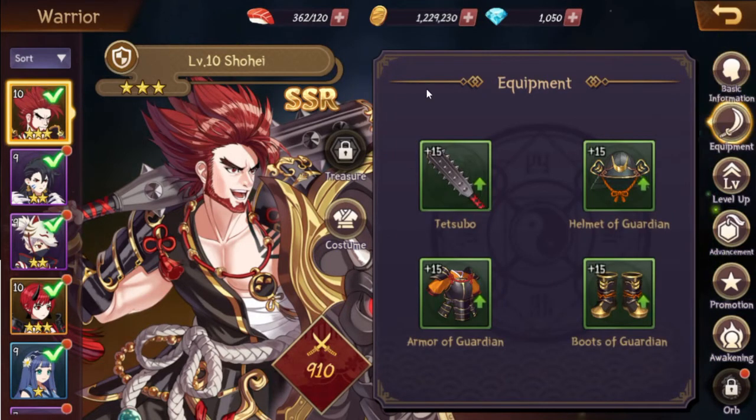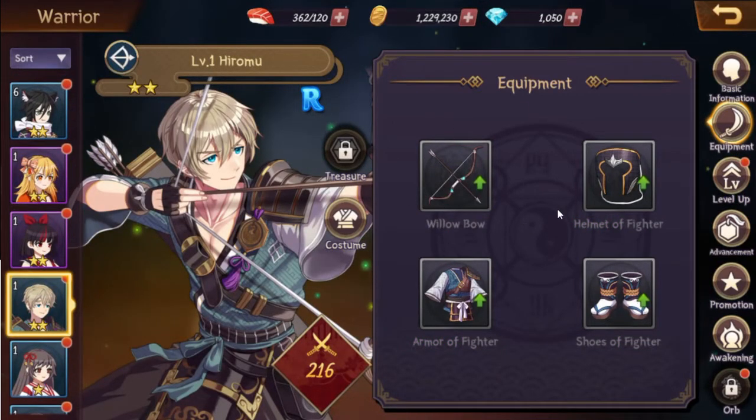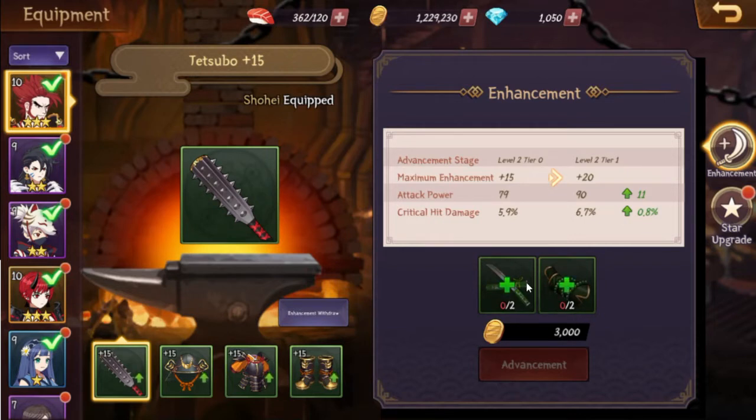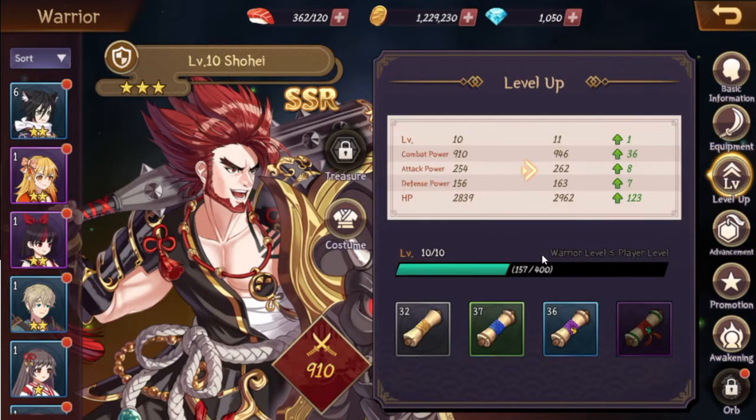Let's look at equipment. When you get a character they're going to come with equipment, but it won't be plus 15 — it'll be like this character here, just white with no pluses, at plus zero. You have to enhance it based on items you get from levels. I've already enhanced Shuhei's a little bit, but I haven't got to some of the levels I need for those items. You can also level them up, though I'm not sure how it fully works — it seems like the level cap is tied to the story stage you're on.